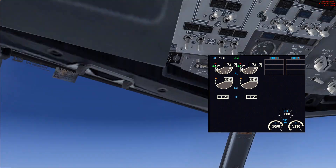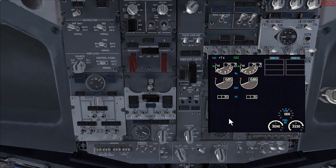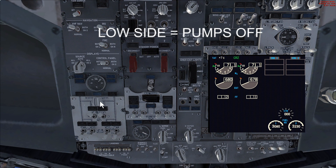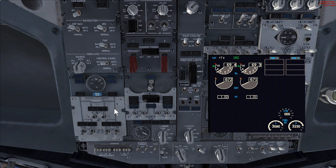First, we look at the overhead panel and follow the rule called 'low side pumps off.' Before we do that, we need to open the cross-feed valve. We verify the lights illuminate correctly — it's currently off, showing it's closed. We flick it; it goes bright to show the valve is in transit, and then goes dim to show that the cross-feed valve is now open.